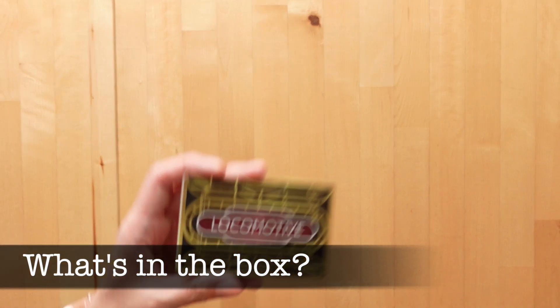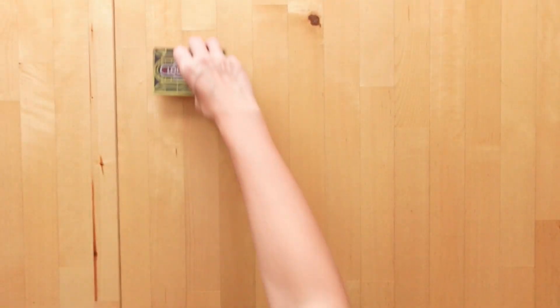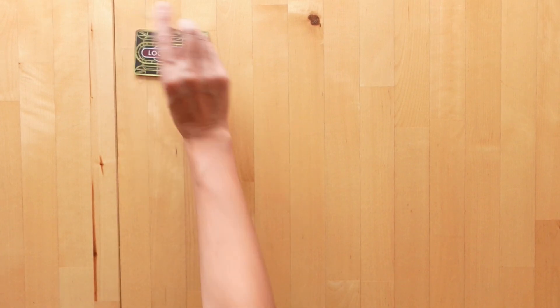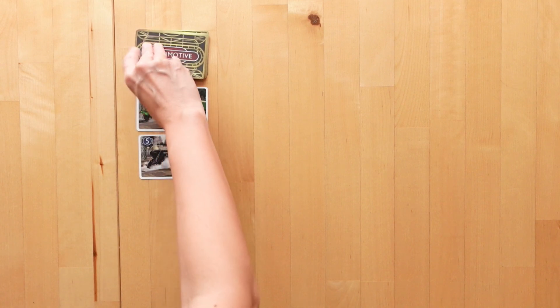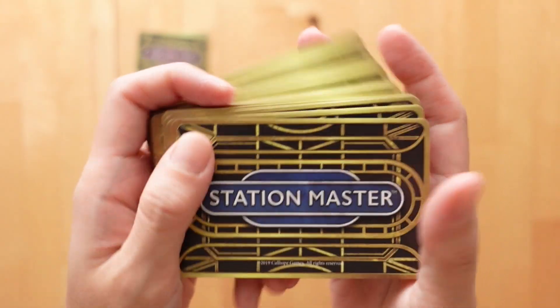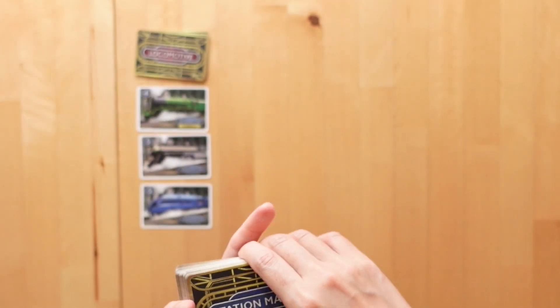Let's set up the game and I will show you what comes in the box. Here are the 13 locomotive cards — the engines that pull the train. And let's set this game up for two players, in which case the rulebook says to lay out three locomotives. There are also 93 Station Master cards, which are the carriages that form the train.